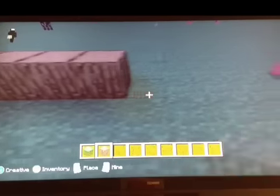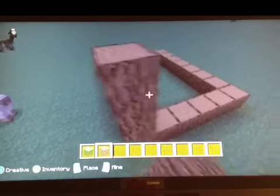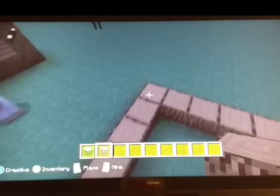So it's a rectangle-based house, and then you just want to fill it in like so. Then you want to go three high round the corners — so you want to go three high like this.